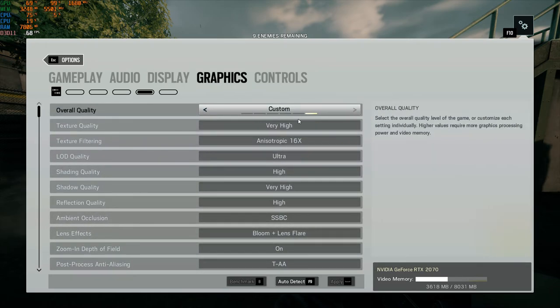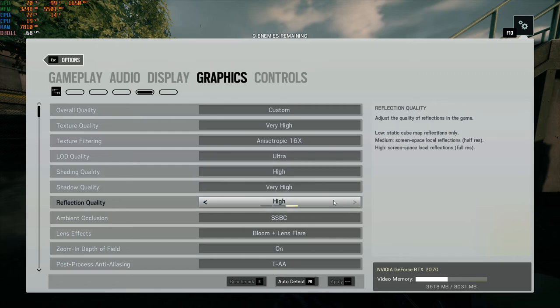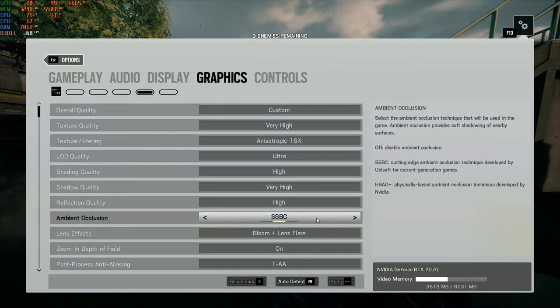Going to the graphics — everything is at ultra, very high, 16x ultra, high, very high, high. SBBC is on. Here's one thing you guys need to understand: as it says on the right, it's a cutting-edge ambient occlusion technique developed by Ubisoft for current generation games. I'm going to test the game on both SBBC and HBAO, the traditional NVIDIA one as well.